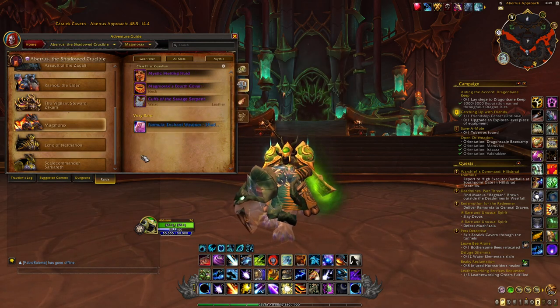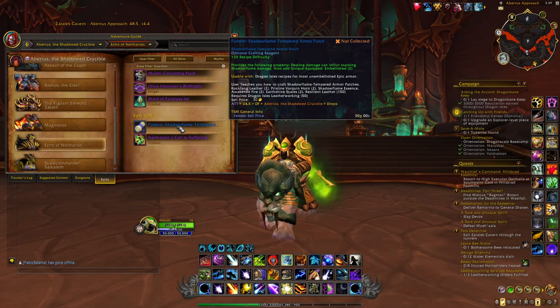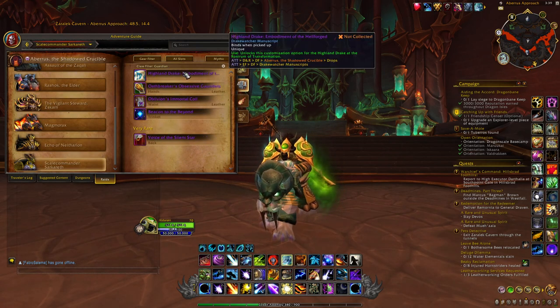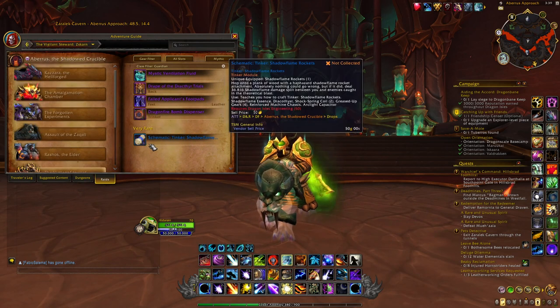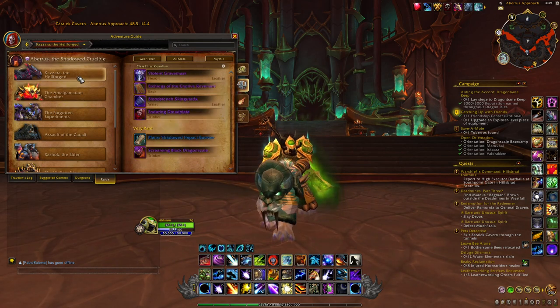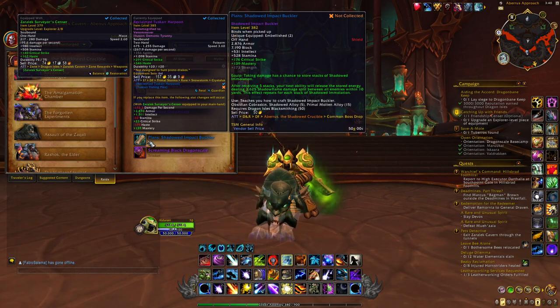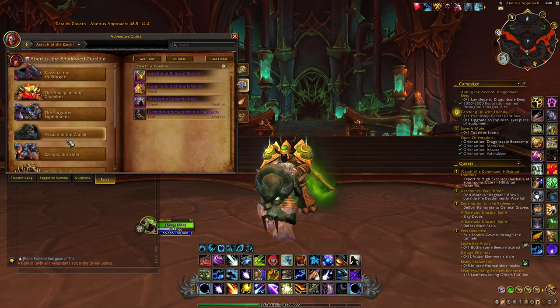On Visions of Tyr'agosa you can get the Schematic for the Tinker's Shadowflame Rockets. On Magmorax — which I think will be the best one — you have a chance at the Formula for the Ancient Weapon Shadowflame Wrath. On Echo of Neltharion you can get the Pattern for the Shadowflame-Tempered Armor Patch. The Sarkareth recipe is mythic-only and not sellable. Keep in mind these are extremely rare, but they can drop for anyone regardless of profession, so do all bosses in all difficulties as soon as you can. Getting one in the first week could mean selling it for 500k to 1 million gold easily.